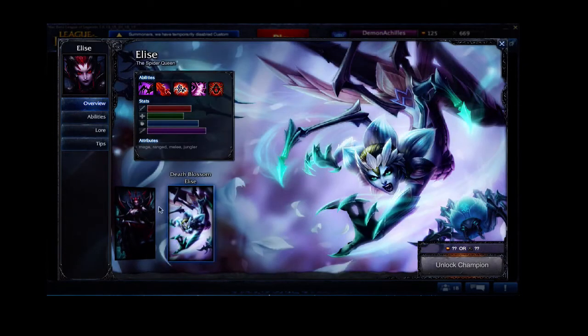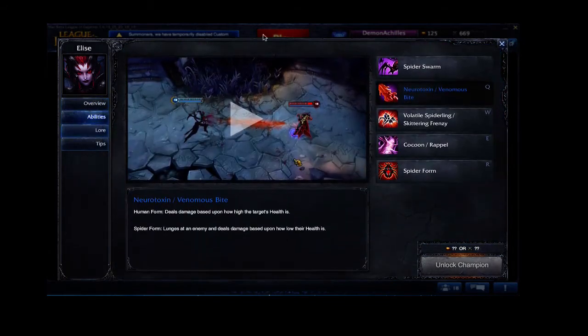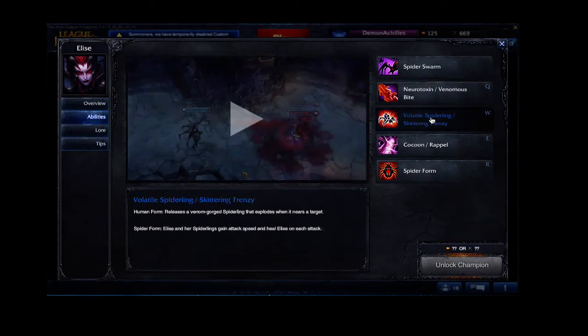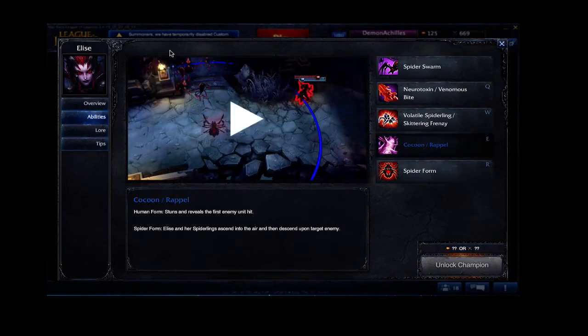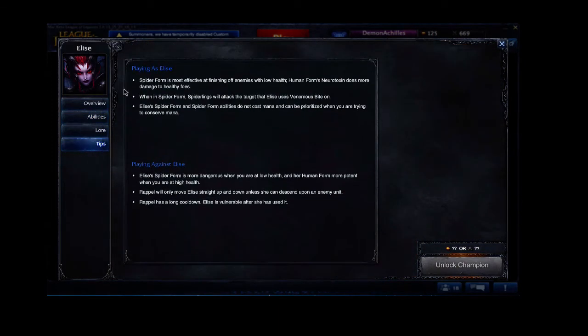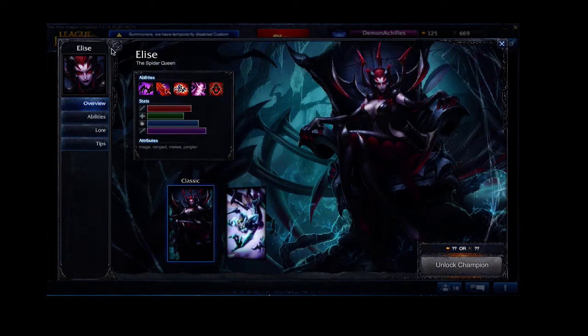And that's her skin if you wanted to see. She is ability power-based. So these are her abilities right here — you could look them through. The rappel and the cocoon are really good for capturing people. Here are some tips you could use playing her. Elise is very good, so getting on to our next champion.